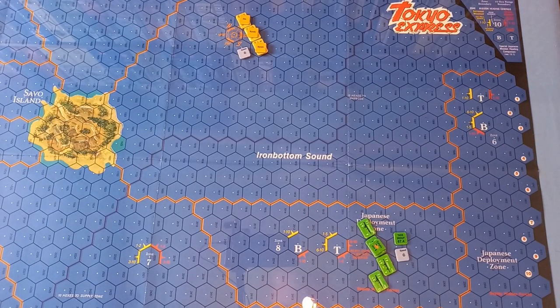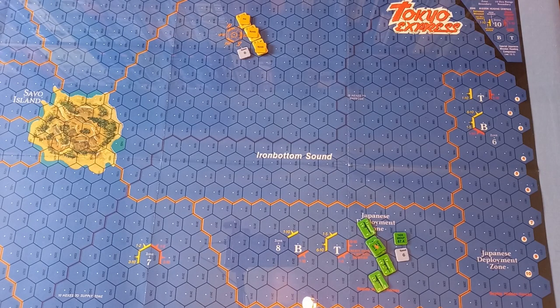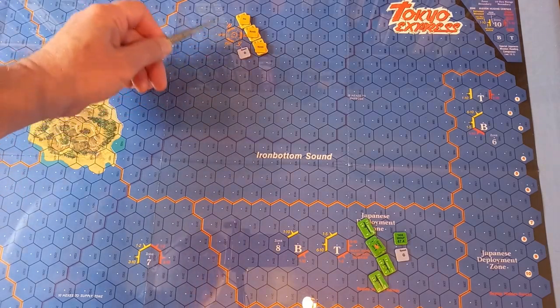Since the last video, a couple of things I've noticed. A destroyer was mysteriously placed on top — it actually goes elsewhere, so no damage done as we haven't done any movement yet. The other thing is how we organised the formations for the Japanese. Having read the rules again and looked on Board Game Geek, it says each formation must be as large as possible, and you must group light cruisers with destroyers whenever possible. Let me know if it's not quite right, but we're going to have a little shift around with these formations.